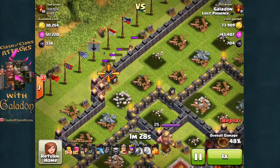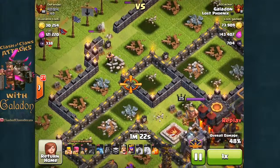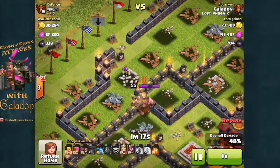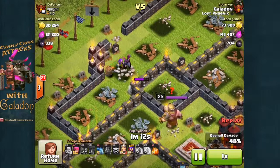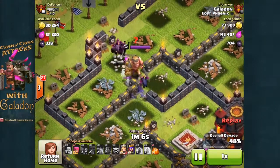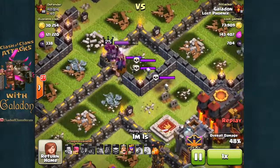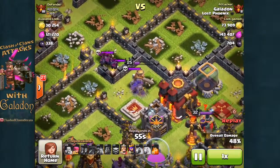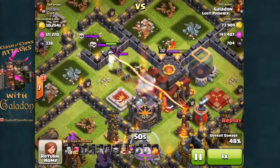I've got barbarians, archers, wall breakers, and minions remaining, so we're going to work very slowly and try to be patient. That's the beauty of this attack in the second phase — there's no rush. You usually have plenty of time, so it's a matter of calculating, watching where units are pathing, predicting where your heroes will go, trying to get the other heroes out of the way, and triggering any bombs or traps. The king is lured out, so the minions should be able to work on him. There's a skeleton trap, but the path to the town hall is just about wide open and that level 25 king is just about to go down.